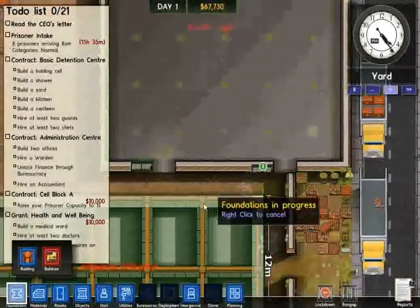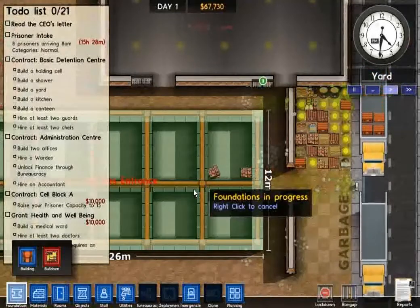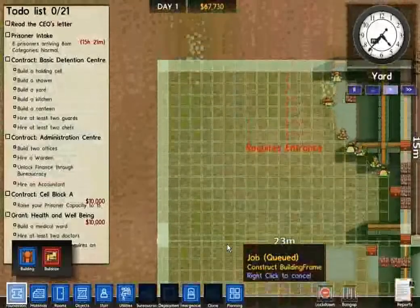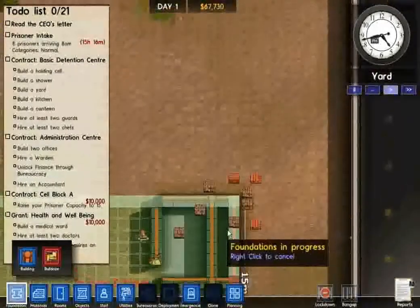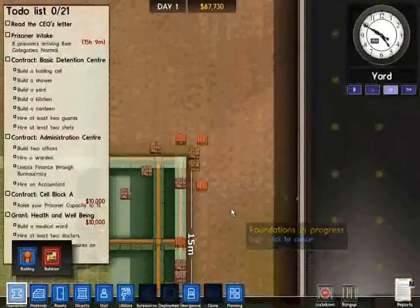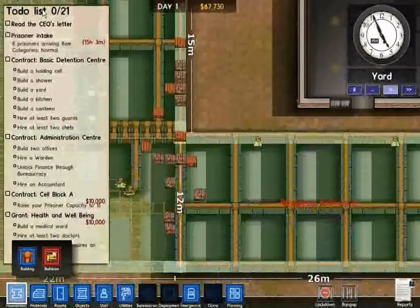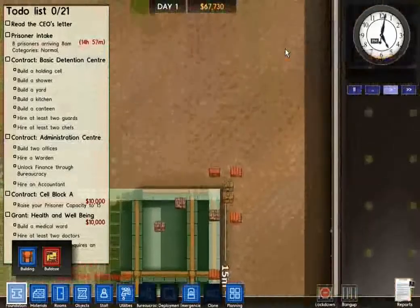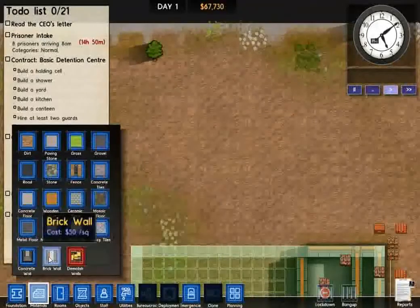Now we're done — room done! That's going to be the cell block. They automatically put lights in, but you can adjust them and put them where you want. Adequate light will probably make the prisoners happier in the long run. You can choose if you want to accept prisoners or not — I chose to turn the option on for a continuous intake of prisoners. It's actually impossible to continuously intake prisoners if you run out of space or facilities.